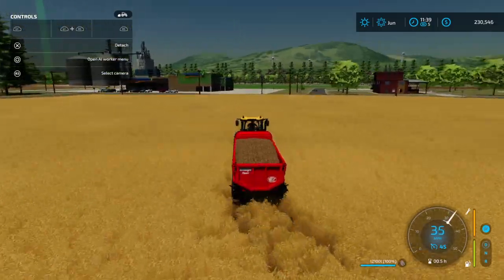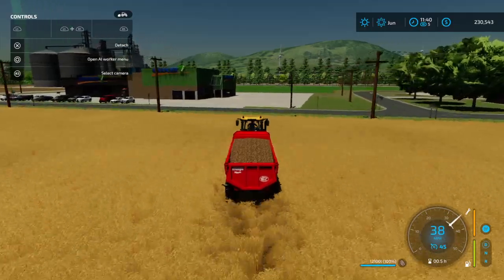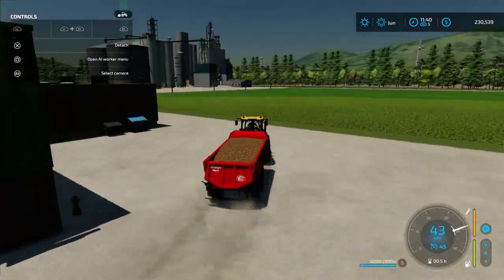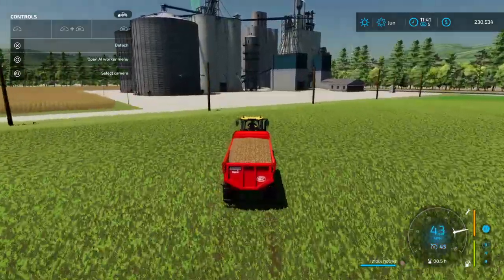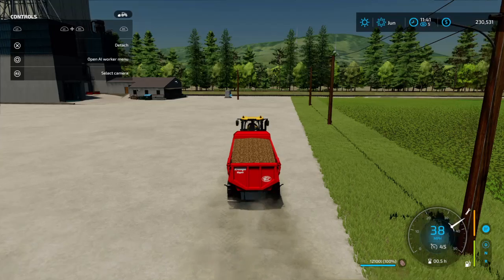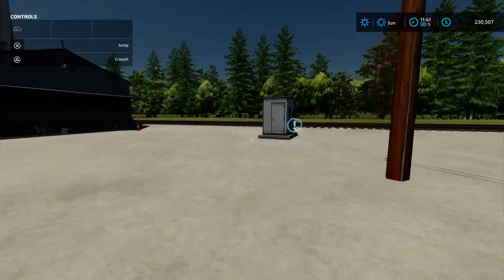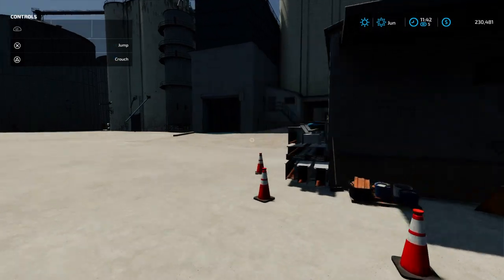Alright, so yeah, this is the train station. Basically what you would do is come up here — I'm not going to do it but I will show you. You're going to request the train right here.